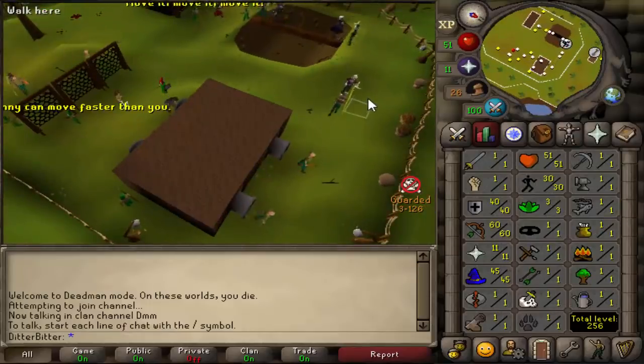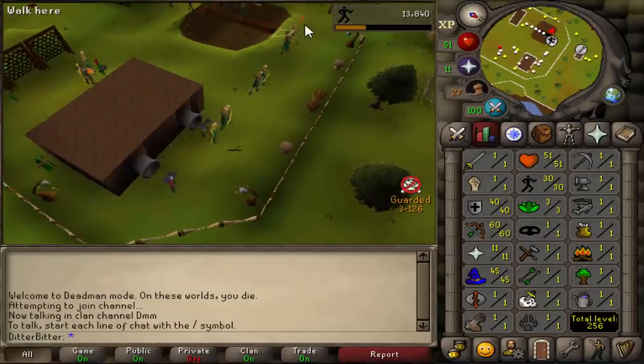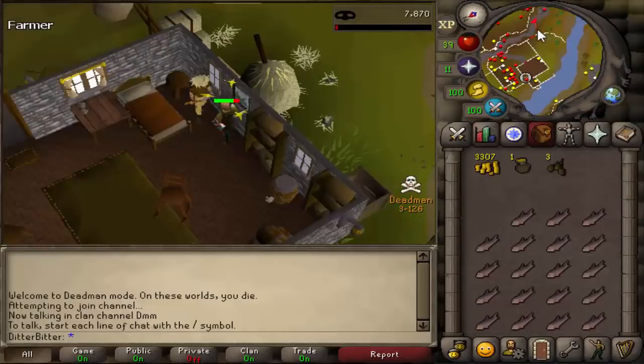Got 30 agility - I'm going to get 31 because there's a shortcut at Varrock I need 31 for, which is pretty helpful. Then we need 10 Herblore and 25 Thieving so we can start Dig Site. Got 25 Thieving - going to grab some ropes and then we can start Dig Site.